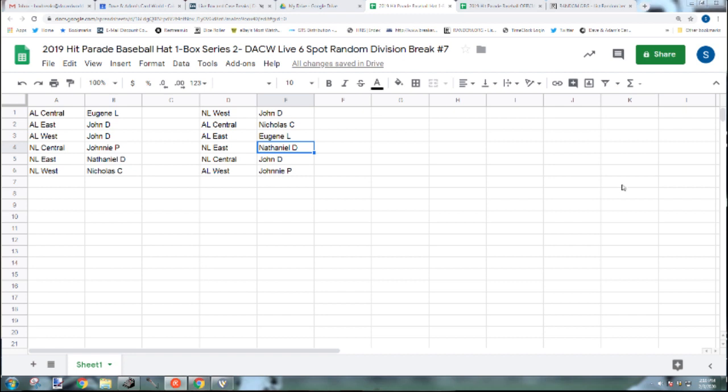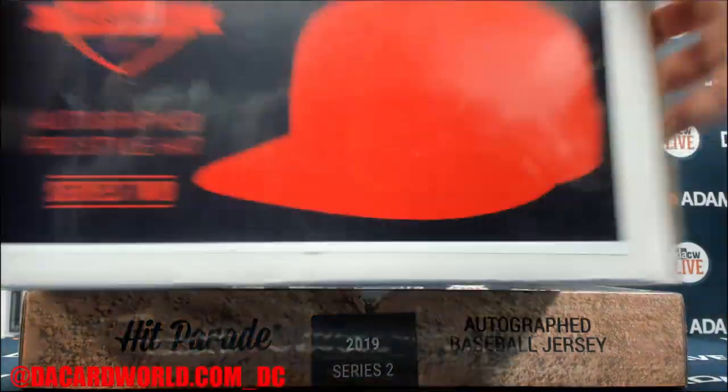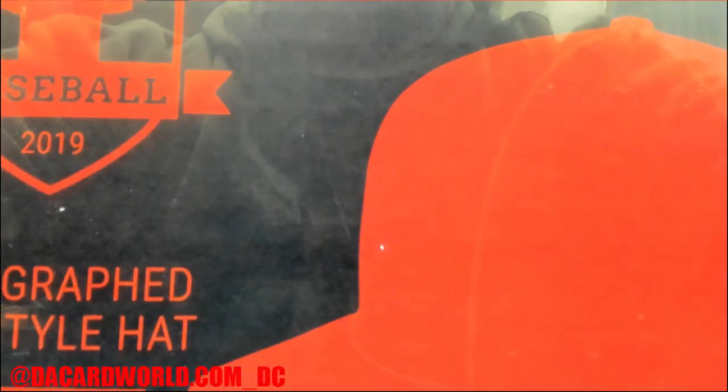John D gets the NL Central — Cubs, Brewers, Cardinals, Pirates, and Reds. And Johnny P gets the AL West — Houston, Angels, Mariners, Rangers, and the A's. Let's see what hats are in here, and then we'll do the jersey, which is the same deal — just a division break.